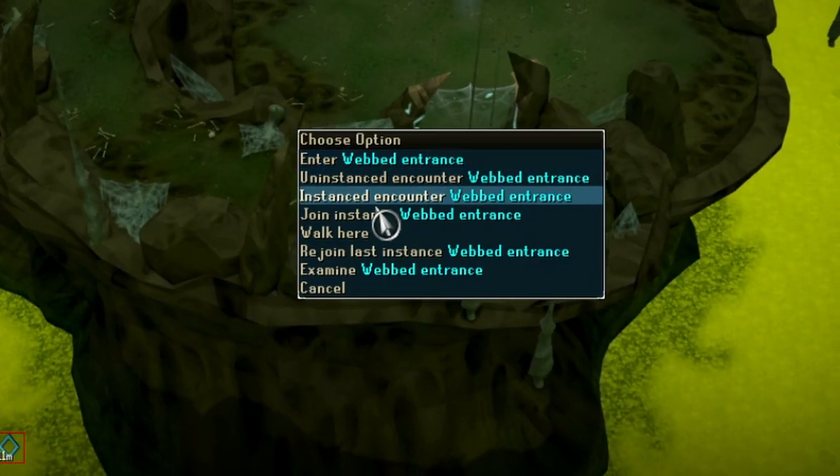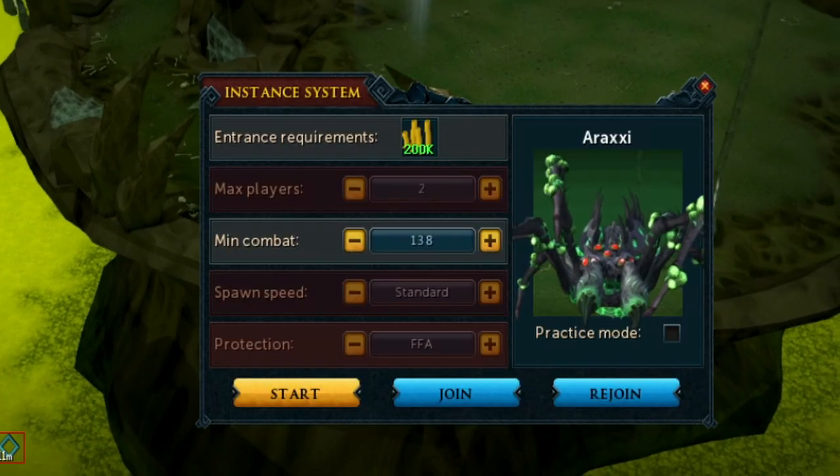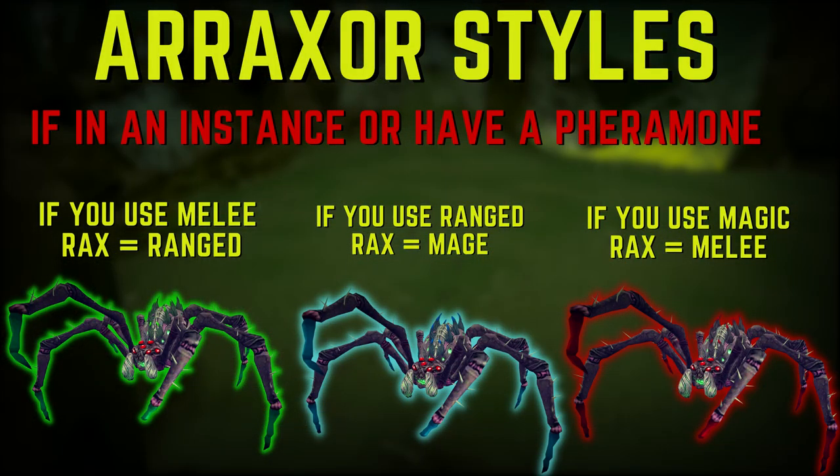Araxor has four phases, and it's recommended to create an instance. If you create an instance, Araxor will attack you based on the style you're using — so if you're meleeing, Araxor will range you; if you're ranging, Araxor will mage you, etc. You can also bring an Araxite Pheromone, a purchasable drop from Araxor. When you have it in your inventory, you do not have to create an instance and Araxor will still attack you with the correct combat style.